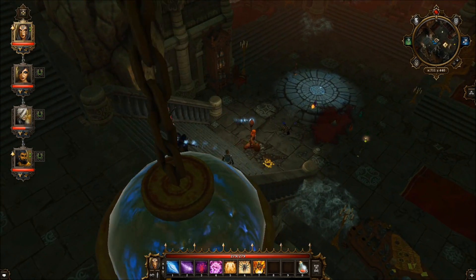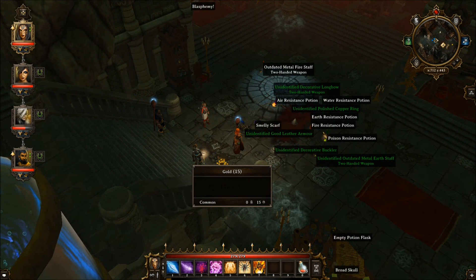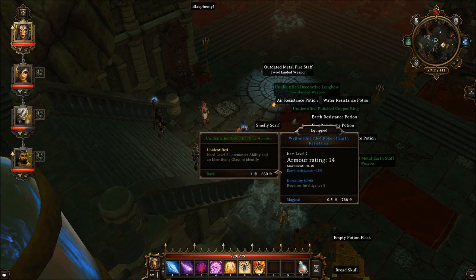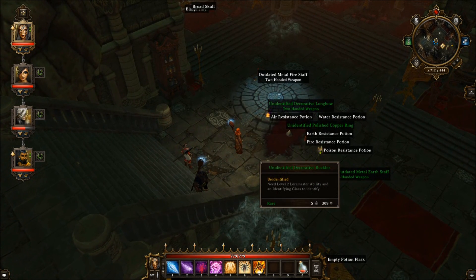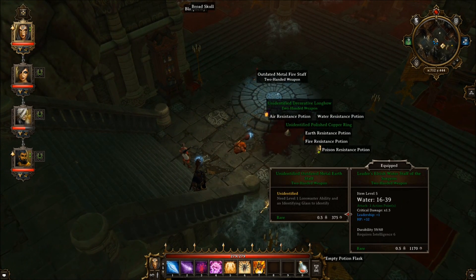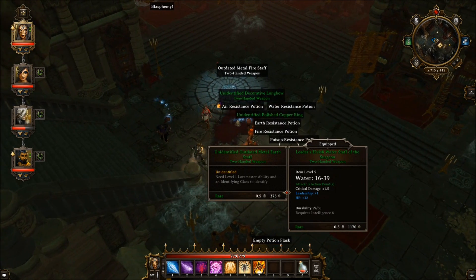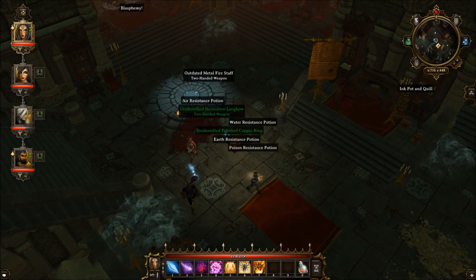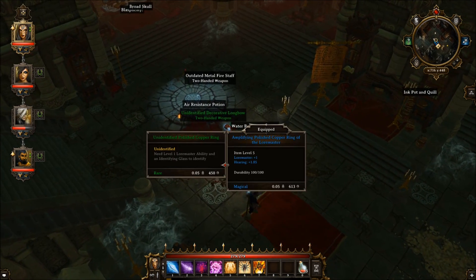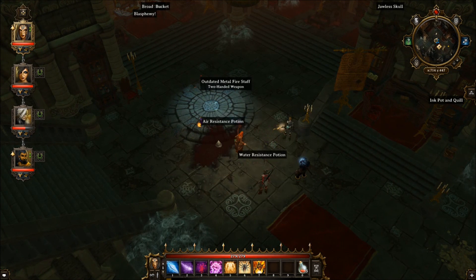What do I got here? I got a lot of stuff. I got some gold, unidentified stuff, a smelly scarf — interesting — some poison resistance stuff, potions, rings, another potion. Get over here. Water resistance.